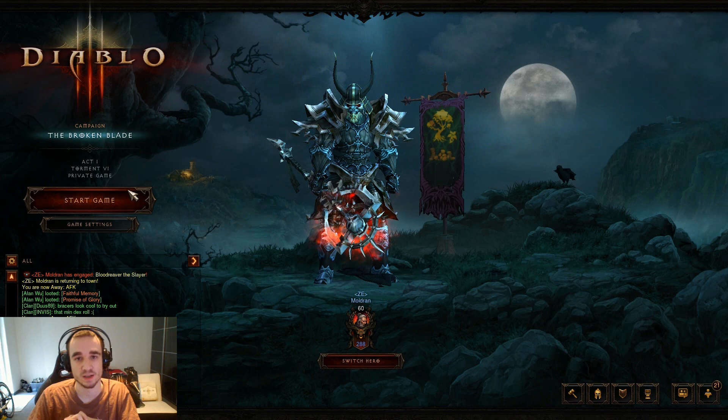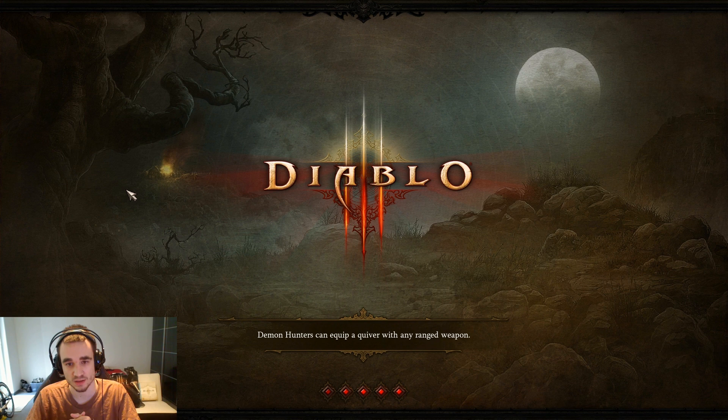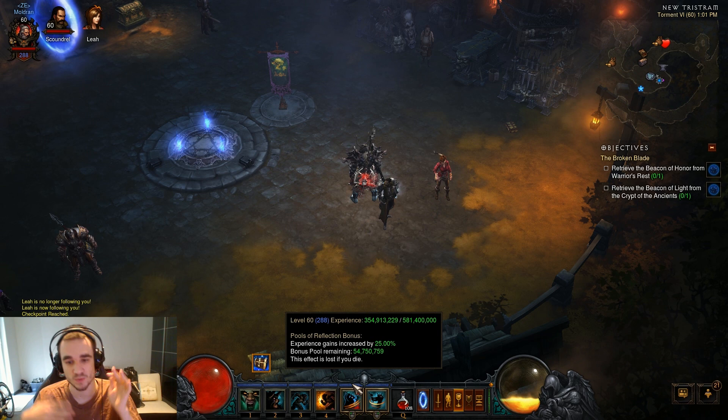With the 50% community bonus experience buffer, this actually reaches insane numbers of experience. Another big advantage is that in the cave there are so many Pools of Reflection — those new pools that increase your bonus experience by 25%. You will never run out of those unless you're really low level. If you're a high level, high Paragon character, you'll always have them permanently active.